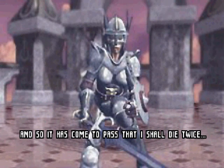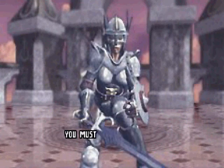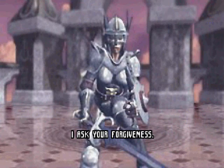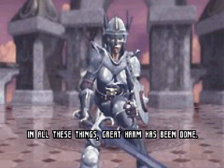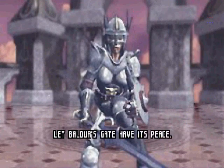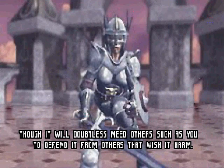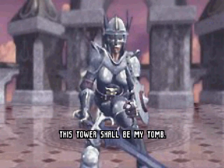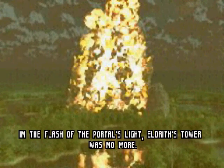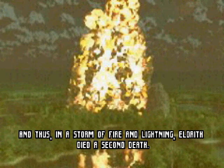"And so it has come to pass that I shall die twice, and the second time shall be the last. I, the tower — will not hold. You must leave this place. I ask your forgiveness. I let anger cloud my vision. I harmed those who had sworn to serve me. In all these things, great harm has been done. Let Baldur's Gate have its peace. I shall not rise again to challenge it. Though it will doubtless need others such as you to defend it from others that wish it harm. Now, leave me to die. This tower shall be my tomb." In the flash of the portal's light, Eldrith's tower was no more. The lightning rained from the tower and flames ablaze from within. And thus, in a storm of fire and lightning, Eldrith died a second death.